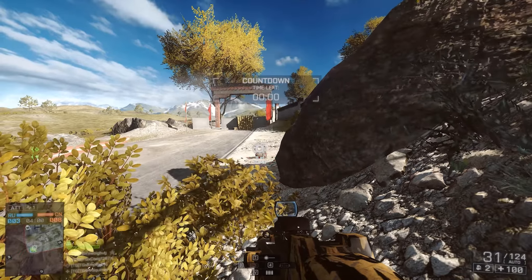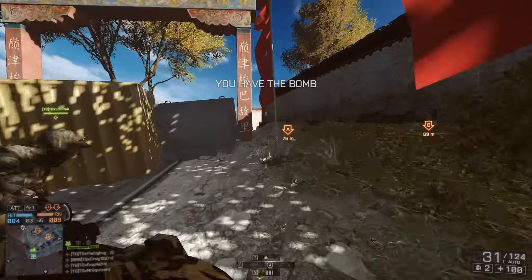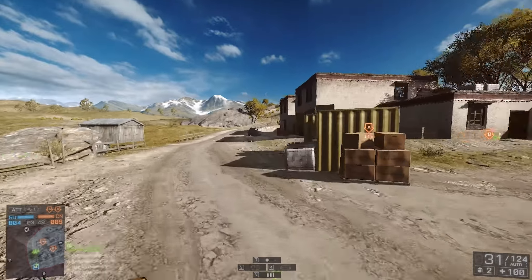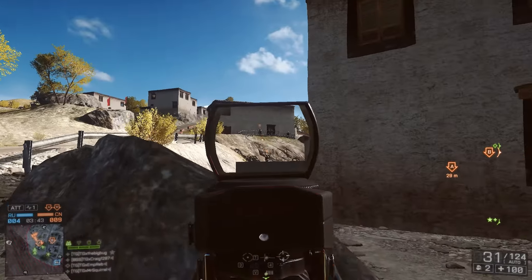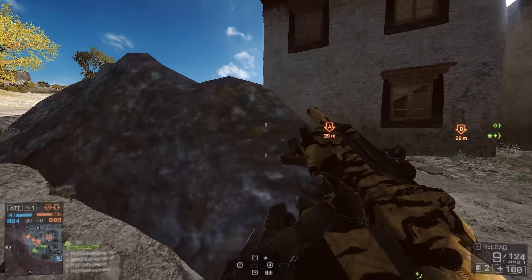If we can get on the hill north of Alpha, that gives us a real good vantage point. That's where I killed Costan and Shay — looks like they went for Bravo. Motion sensor out — there's a bunch up on the hill.